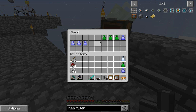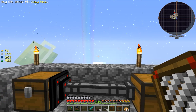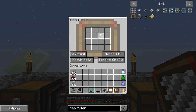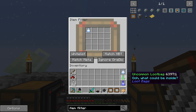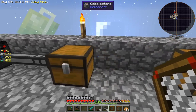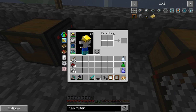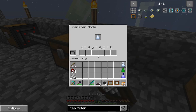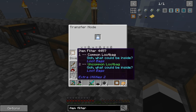So if I want to set it to just transfer the common bags, I grab out my item filter and holding it in your hand, you just right click, which will open up this screen. Whatever you put in here will be filtered out of the chest that you're attaching it to. So if I put my common loot bag here, and I could put an uncommon one as well — you can put up to 16 items here — then put our transfer node and put the item filter in this slot here, and that will filter out only the items that I've put in there.